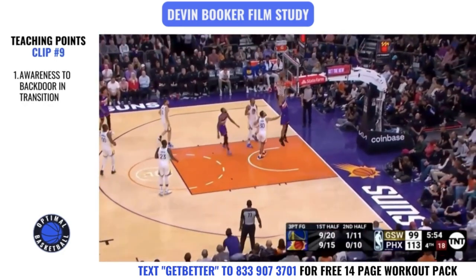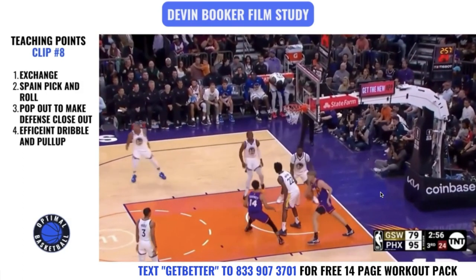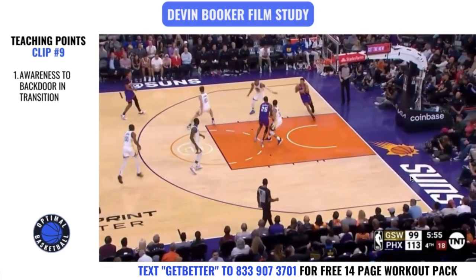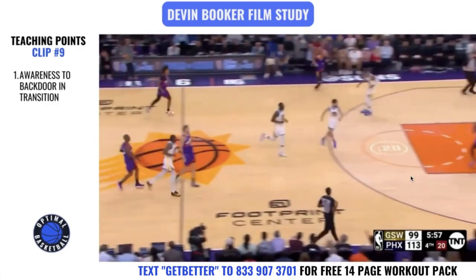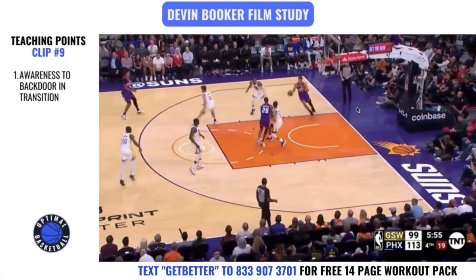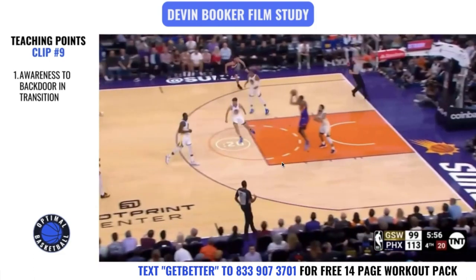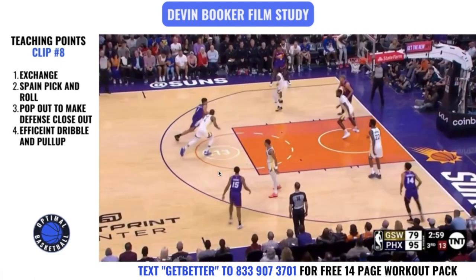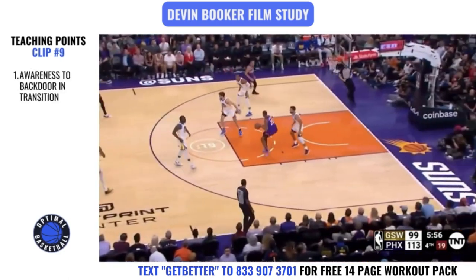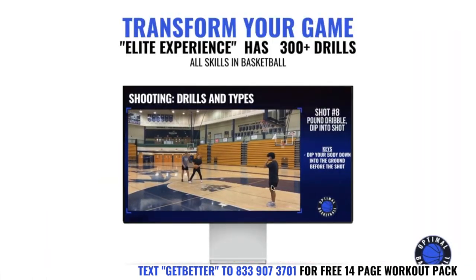This one is simple — it's how you can score more points per game. In transition, Devin Booker notices the defense isn't ready and gets a backdoor cut. If you want to score eight more points a game: do this twice a game — that's four more points — and then get to the free throw line and make four more free throws a game. One free throw per quarter is pretty easy, and just two backdoor cuts per game adds up to eight more points. If you break down your scoring that way, you're going to score more points.